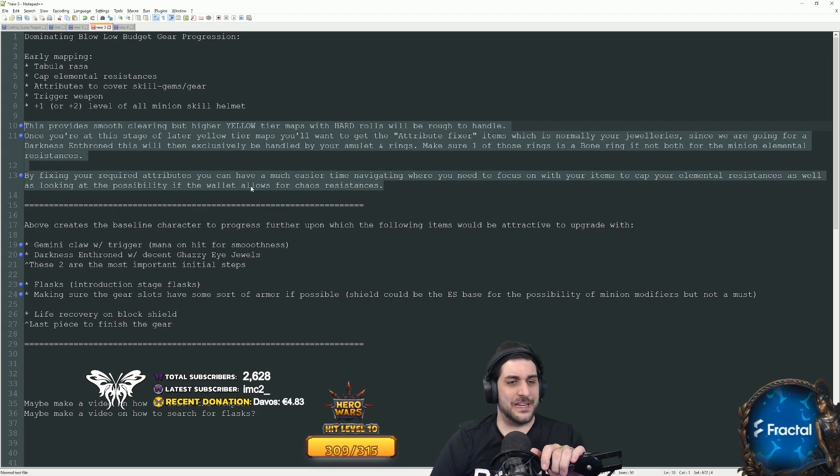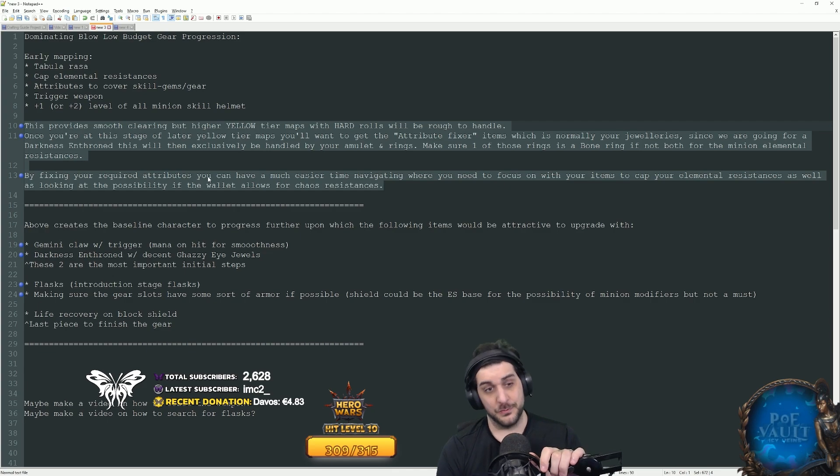These steps are what you want to look for during the early mapping stage. This will create a baseline character to progress further. But once you reach the higher yellow tier maps, you're going to want to upgrade your character to the point where it handles those smoothly as well.